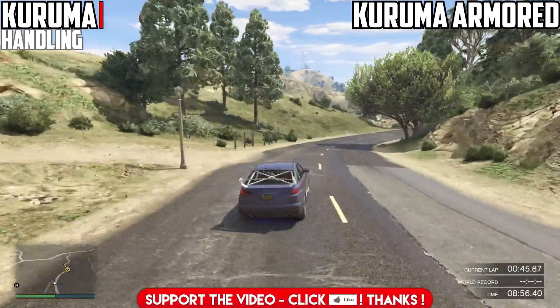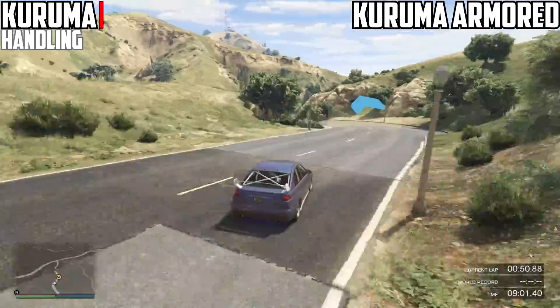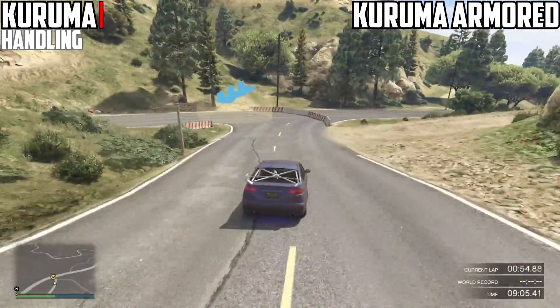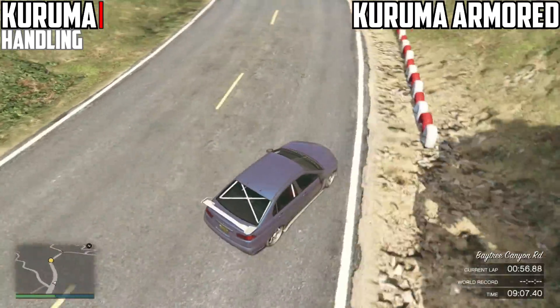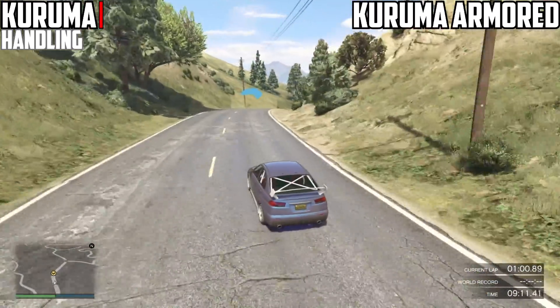Due to the extra weight, the armored version obviously understeers more than the normal version and has a reduced turning circle. When entering and exiting corners, you're doing that slower than with the normal version. The normal version maneuvers much better, so it's quite interesting — I was quite curious to see which one had better acceleration and top speed.